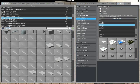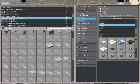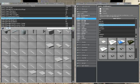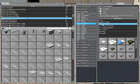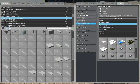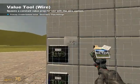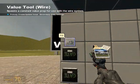Then go to gate arithmetic and get your multiply chip — put it right here. Then go get your comparison chip and it's gonna be greater than — put that right there. Get a constant value and put it above your ground chip.